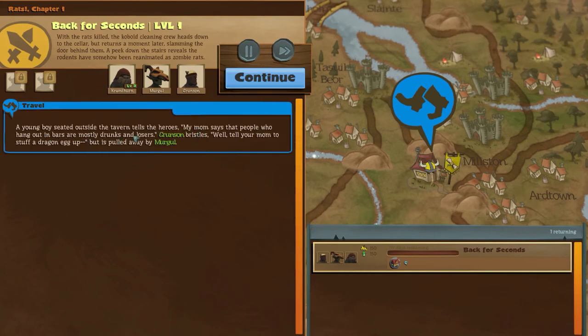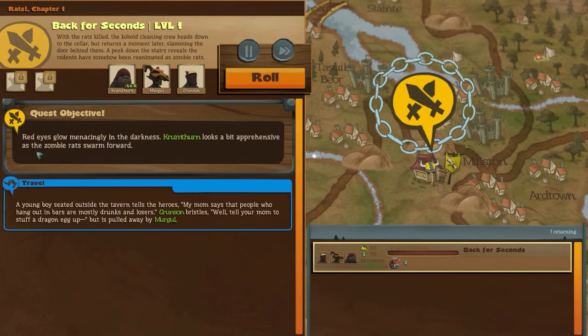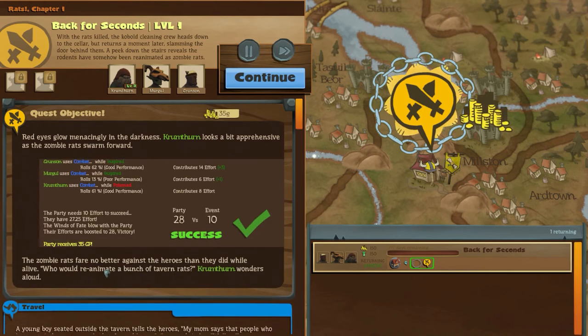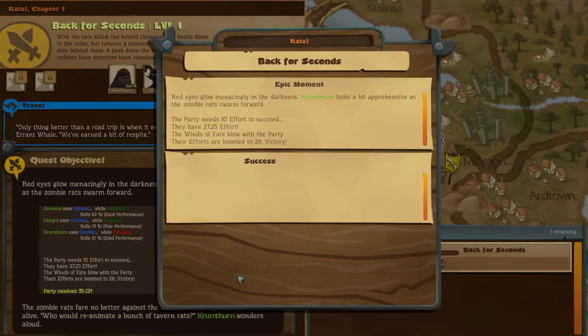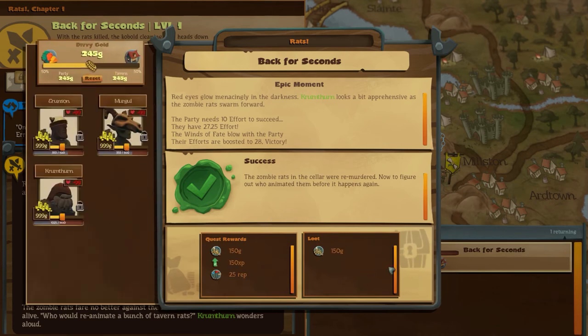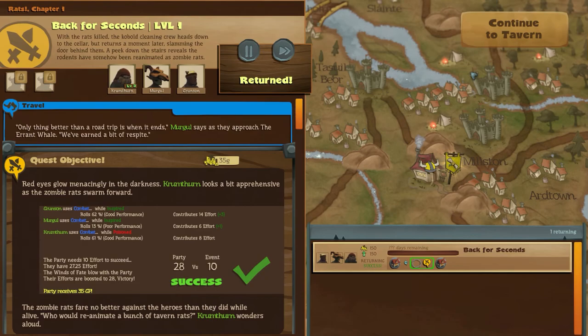My mum says people who hang out in bars are mostly drunks and losers. Tell your mum to stuff a dragon egg up - let's not be rude to the little boys. Red eyes glow in the darkness - let's beat them up. Absolutely destroyed them. Still poisoned - that's a bit of a shame. Does that become some kind of negative impact? Doesn't seem to yet. Who would reanimate tavern rats? I don't know. We got back home, no problems at all. Easy peasy. We'll split the cash.